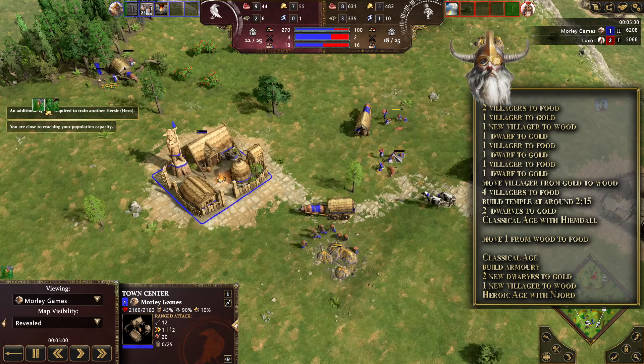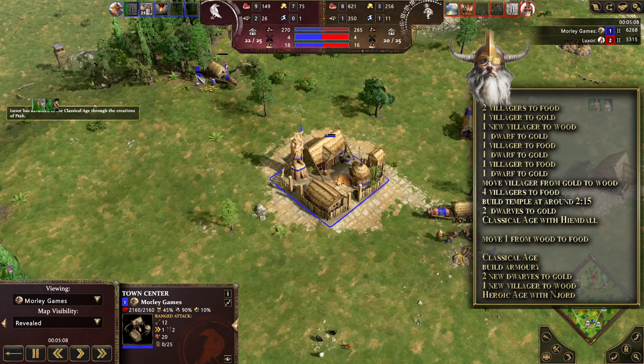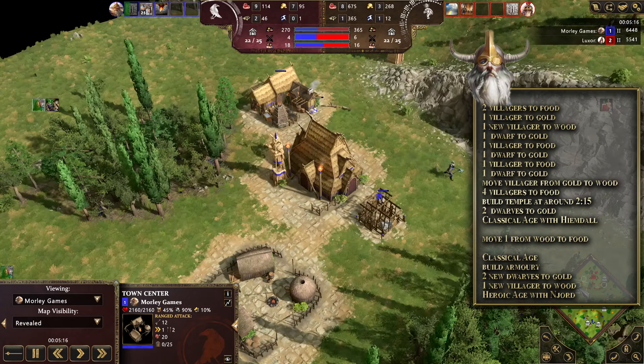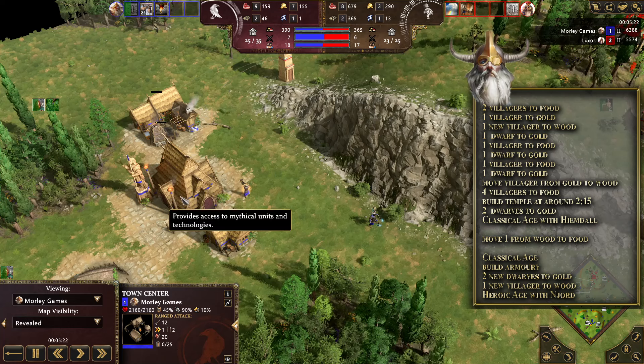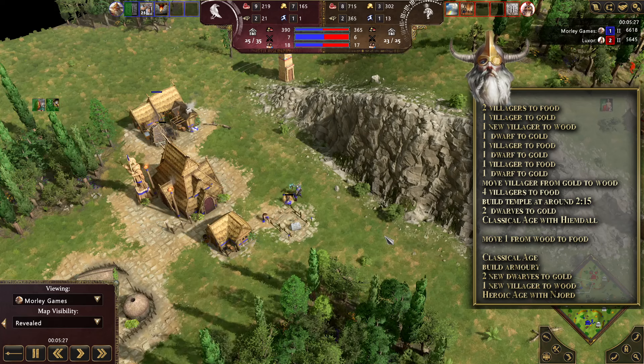There's no major reshuffling of villagers at this point. Keep the eco as it is. When we get into heroic age you might want to add more villagers onto wood — you could take one off food and send it to wood — so you can get a barracks up at your base. I'd recommend doing that. At this point, keep making hersirs and adding houses when you need to, so you've got a little army together in time for reaching heroic age.